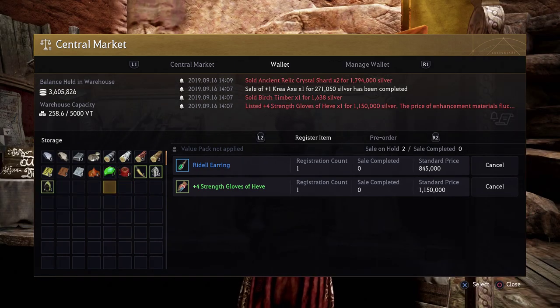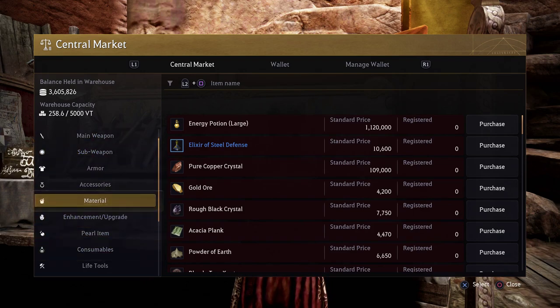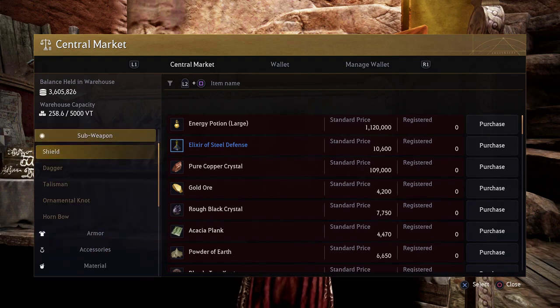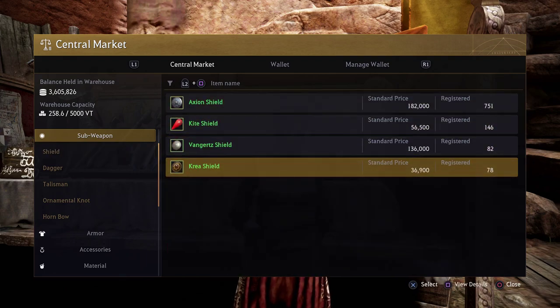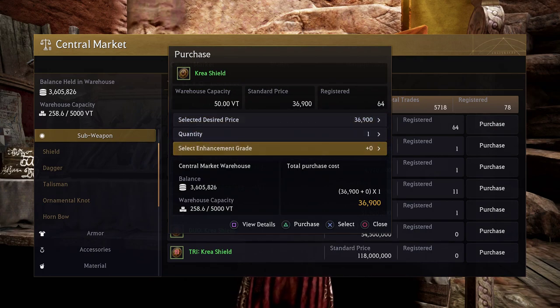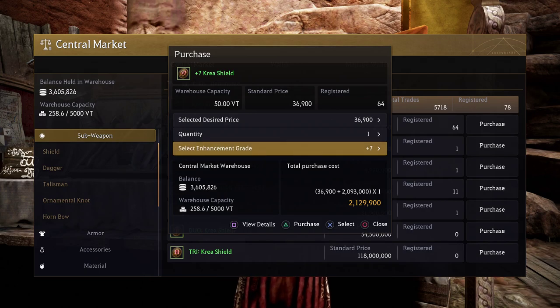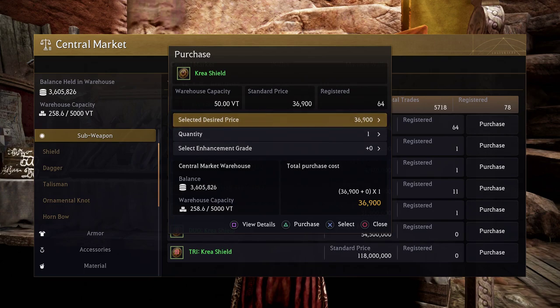Now let's show you how to buy something. Navigate back over to our central market merchant, or from the options menu, and navigate to the central market — it's the very first tab. We're going to navigate down to a sub weapon shield for this example and pick the CREA shield. All you have to do is have the funds in your warehouse, then pick the item. If it is a weapon, armor, or anything like that, you can pick the enhancement level you want to buy it at using the select enhancement grade option. You can select the amount and the desired price based on what people are selling the item for.